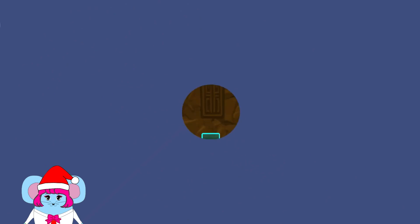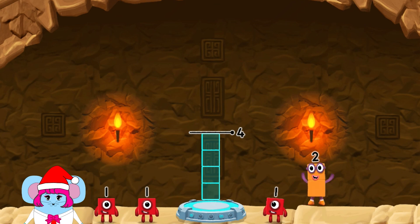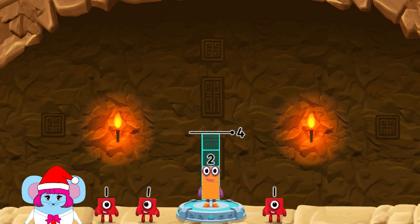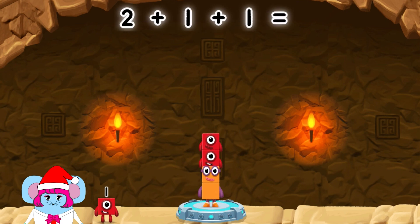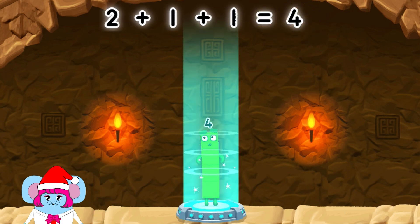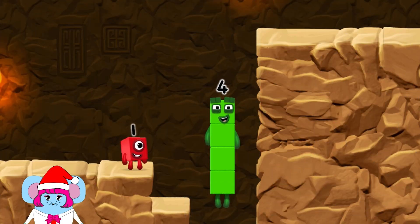Add number blocks to make 4. 2, 1, 1, 1, 2, 1, 1. Correct. 2 plus 1 plus 1 equals 4. I am 4. Have we met before? Good job.